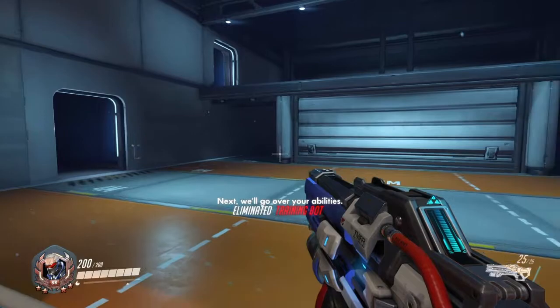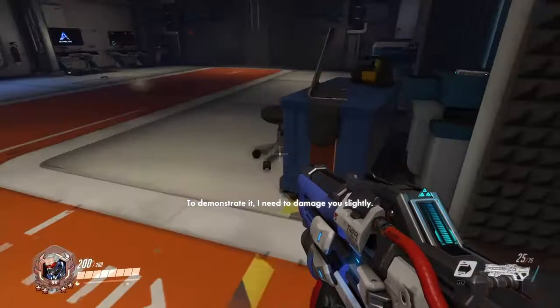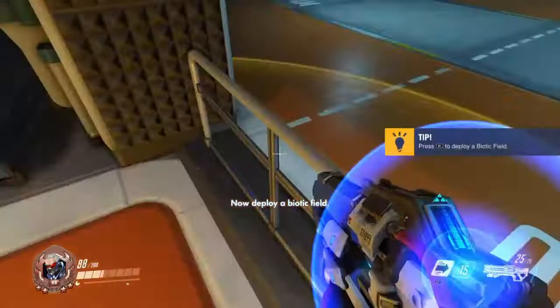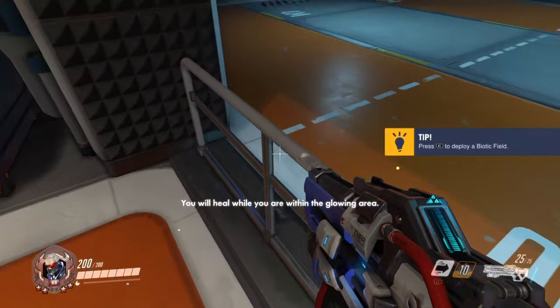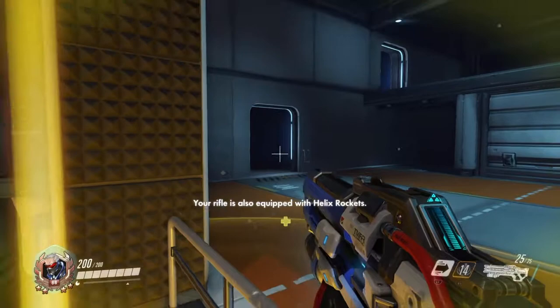That covers the basics of your weapon. Next, we'll go over your abilities. We'll begin with sprint. In addition to sprint, you also have the ability to heal yourself with biotic field. To demonstrate it, I need to damage you slightly. Now, deploy a biotic field. You will heal while you're within the glowing area. Note that you will have to wait a short time before using that ability again. This cooldown time is displayed over the ability icon.